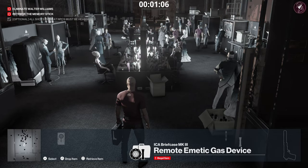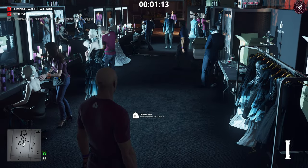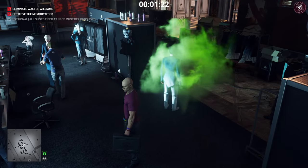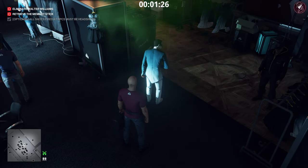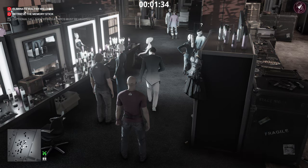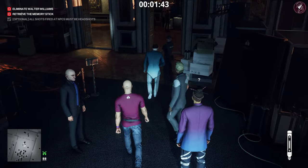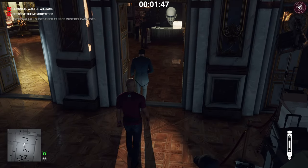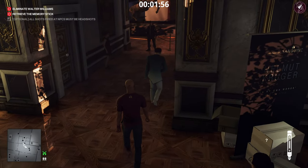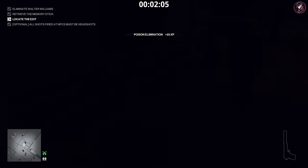You'll recognize the target by his Superman haircut — he has a curl on his fringe. When there's a gap between him and anyone else, go stand next to him and set off the gas device — he'll head to the bathroom. We brought a syringe instead of drowning him because there's a woman outside the bathroom with a security guard nearby, so you'd get spotted drowning him. Use the syringe for a fast, clean poison kill — even if the body gets found, it won't affect your Silent Assassin rating.